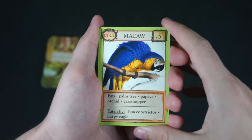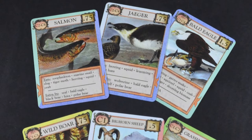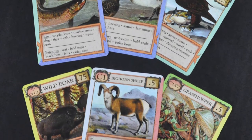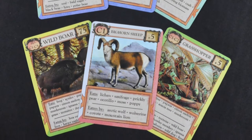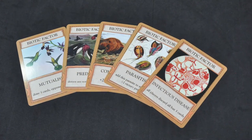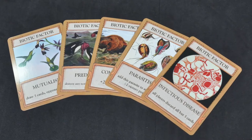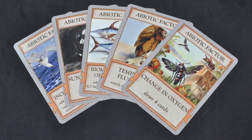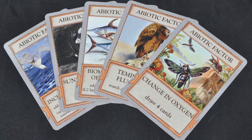The next type of card you may encounter is an organism card. These cards are important because not only do they help create your food web for your ecology, but they are also what provide the points in the game. There are several types, but we will go over them later. The last card type you will encounter is the biotic/abiotic factor cards. These cards can be played on your own or other players' biomes and provide bonuses or challenges. Do not play these cards lightly.